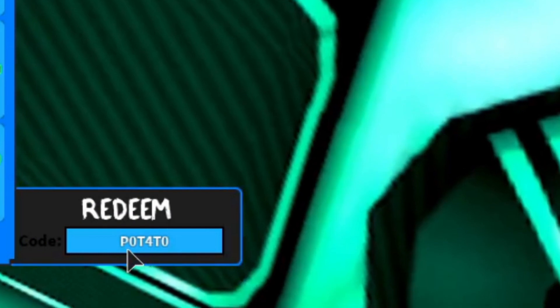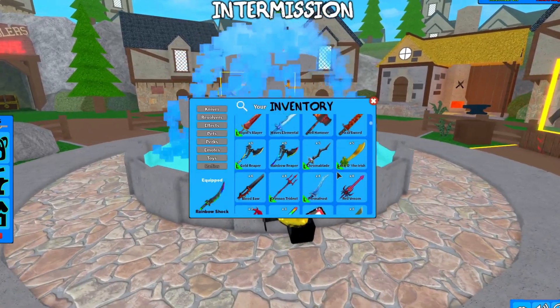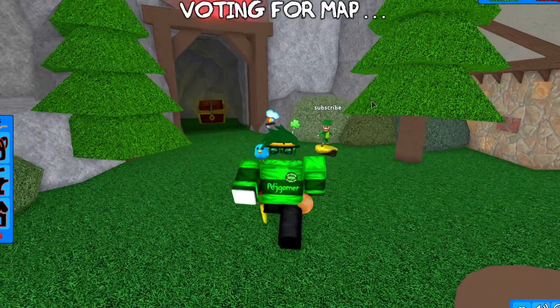Moving on to this important code — the code is capital P, zero, capital T, four, capital T, zero. Click enter and this will give you the godly potato knife, guys.